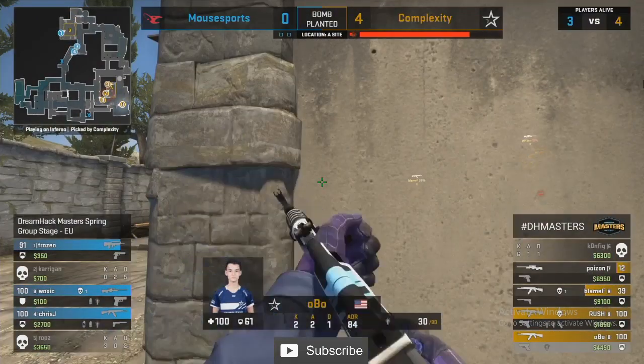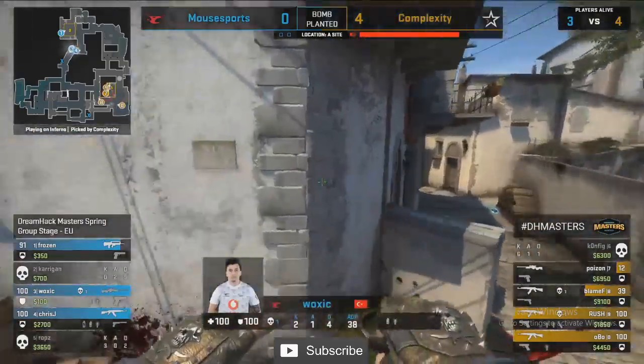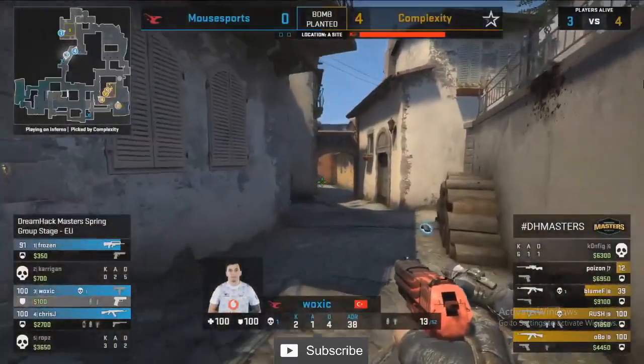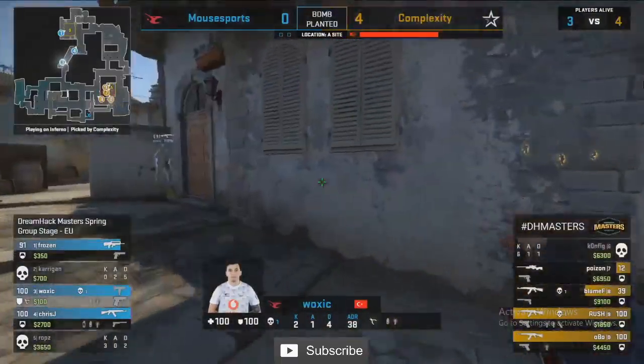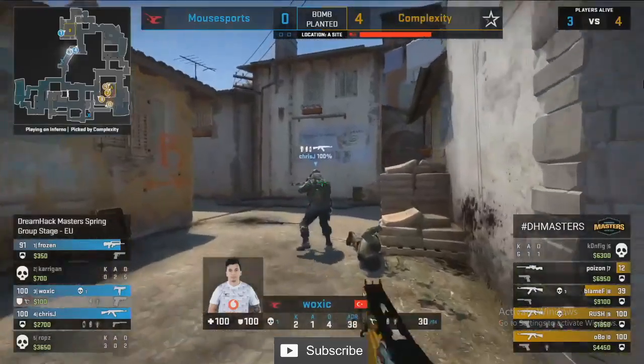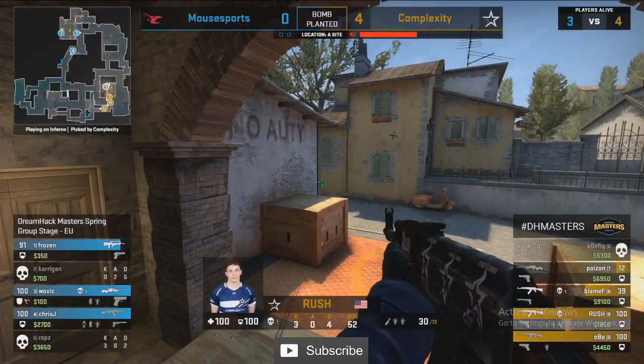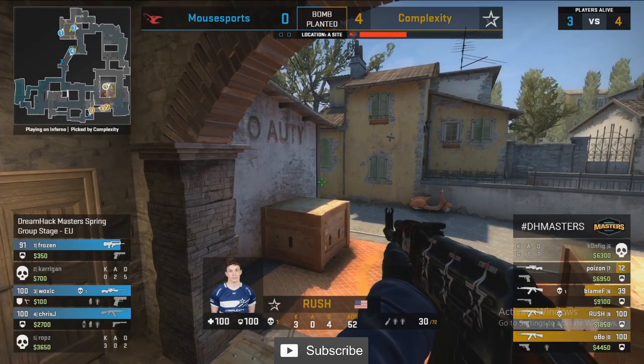If you're Mouse Sports in a three on five and you're putting more bodies toward either bomb site, you've only seen B plays so you're going to stack B — and Complexity read that. They go towards A, get the fifth round on the board, and while three players stay alive that's actually alright for Mouse. They get another chance at the buy.